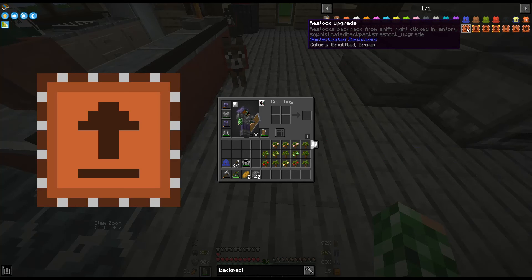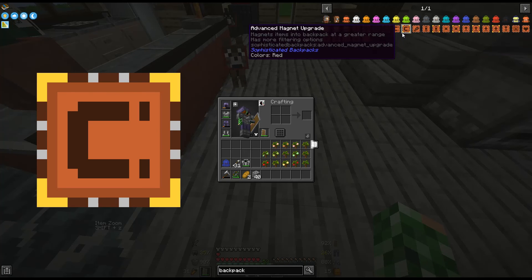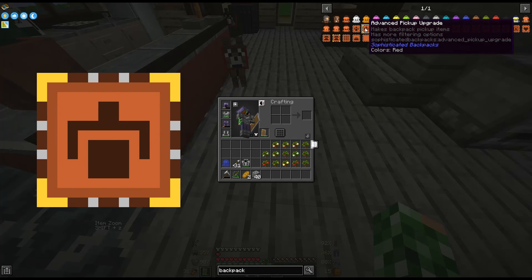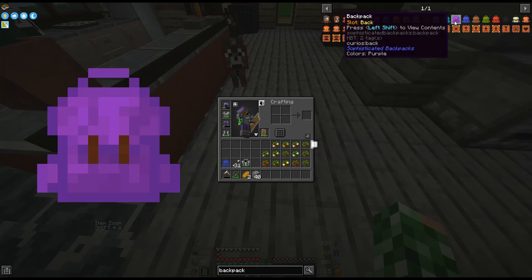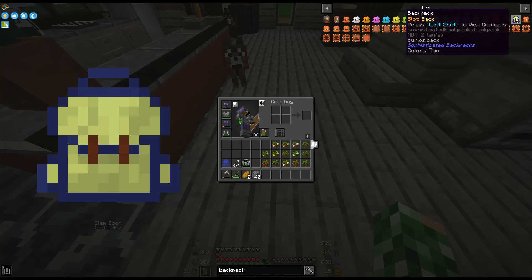Restock upgrade. This is the kind of stuff that I was thinking about. Magnets items into backpack at range. Filtering options — filters items piped in and or out of backpack. Makes backpack pick up items with more filter options. I think I have a normal backpack because it has the brown straps. Netherite — ooh, that looks super cool. Also this backpack is really cool looking — it looks like it's a glow in the dark backpack or something. I like it.